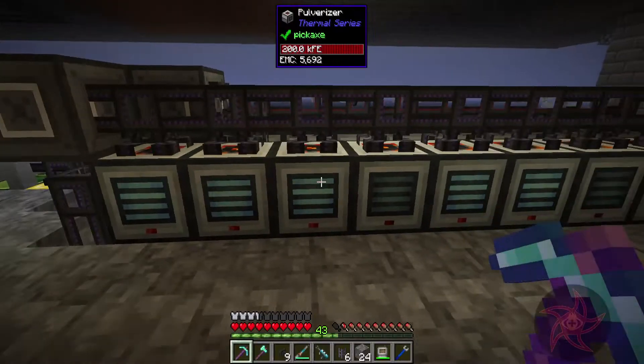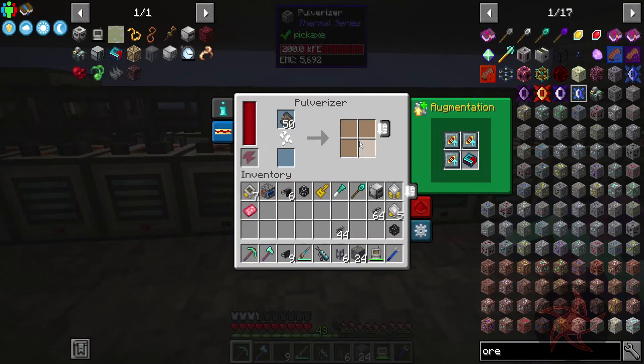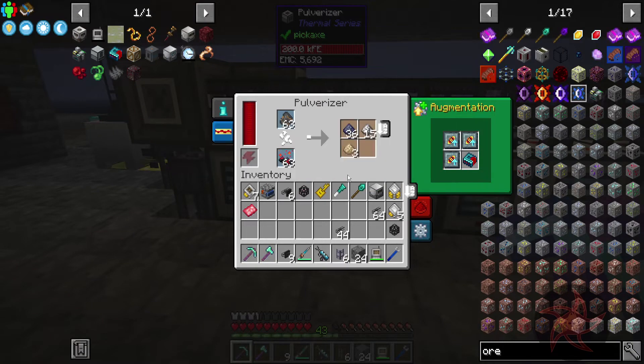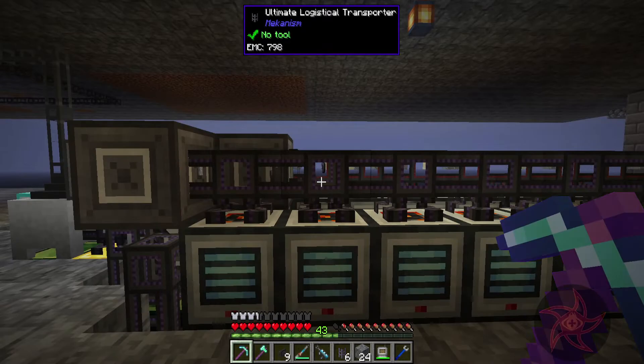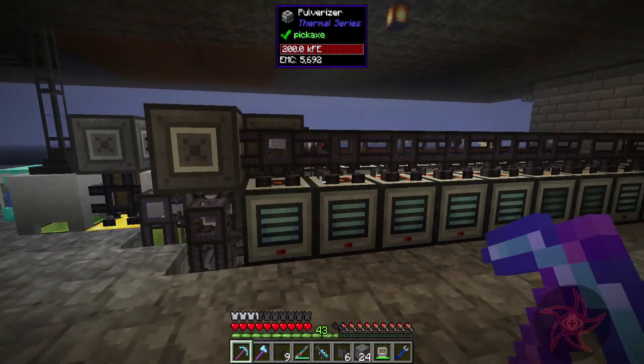These are the ones actually getting the Bazaals powder. The upgraded pulverizer with the powder, and the ultimate logistical transporters cannot keep up with it. What sort of screwy crap is that? Mekanism — get better pipes.